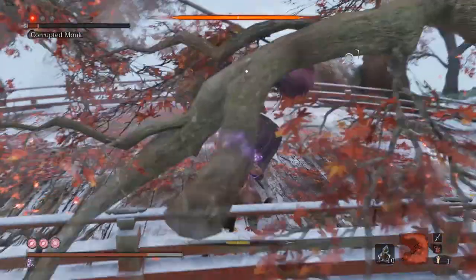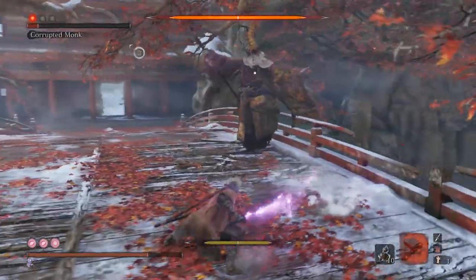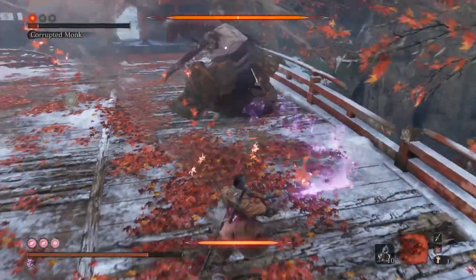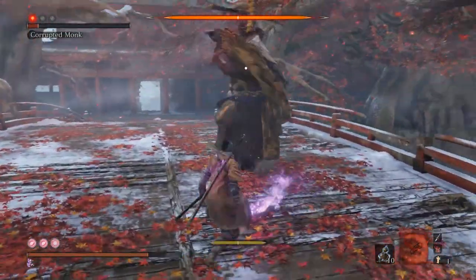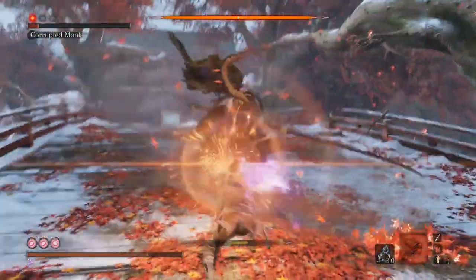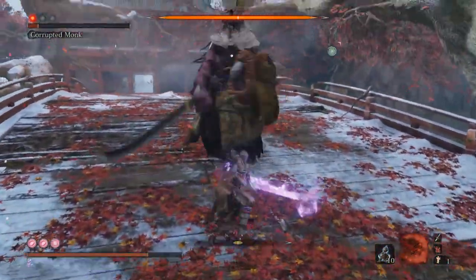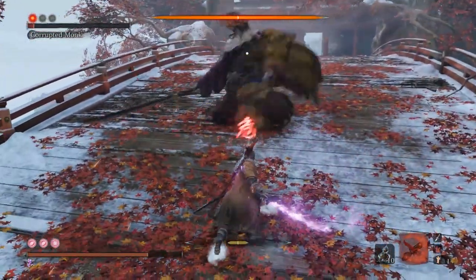If the boss has anything left in the way of health by the time you run out of Spirit Emblems, her posture bar should be a few deflects away from being broken. The deflects are fairly easy to land, but remember to either keep your distance, dodge, or jump away when she charges up a perilous attack, as one of those does build up the terror status, which can kill you instantly.